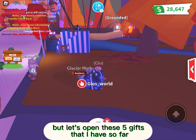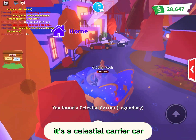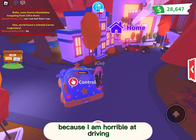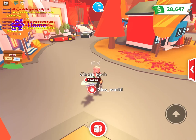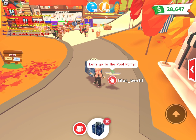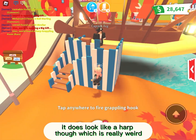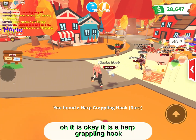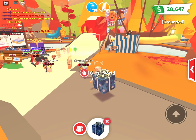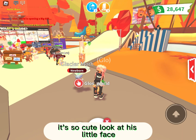Let's open these 5 gifts that I have so far. I did get one of the legendary cars — it's a celestial carrier car. I'm not good at driving, so I'm just going to put that away real quick because I am horrible at driving. I got a fire grappling hook — it does look like a harp, which is really weird. It is a harp grappling hook. And I got a succulent plush — it's so cute. Look at his little face.